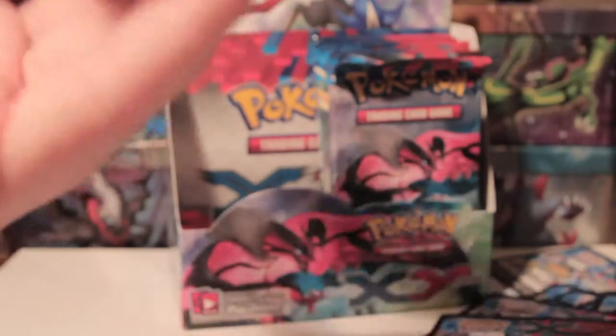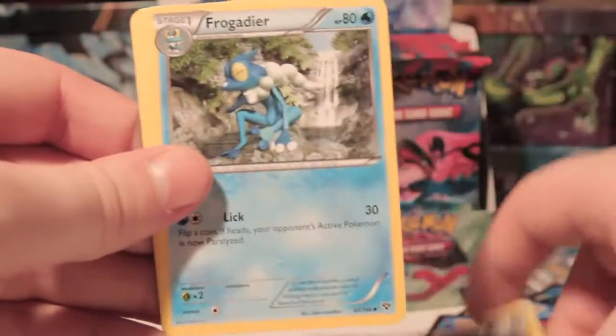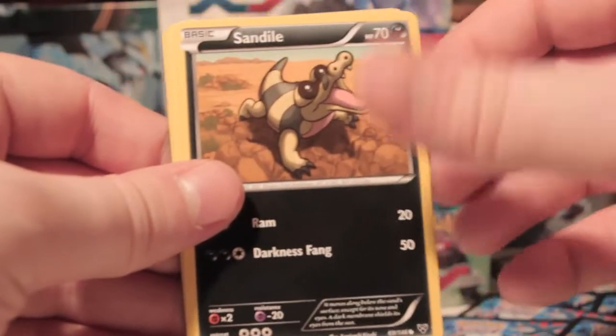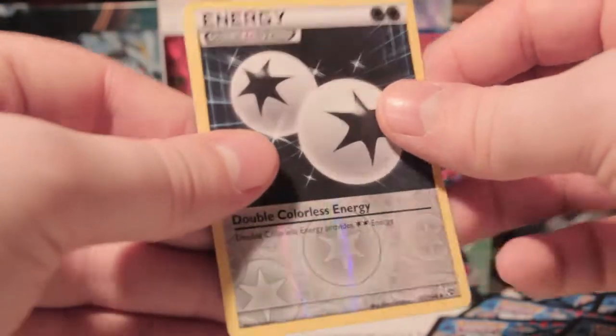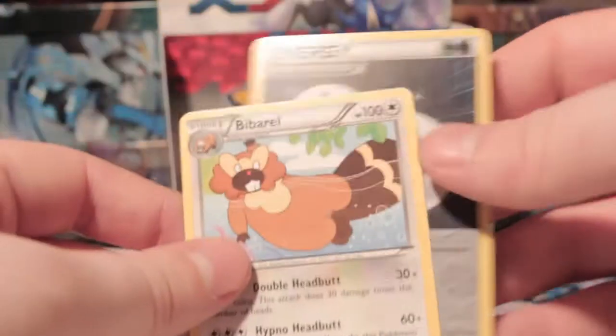So fingers crossed — last pack of this part. Called two EXs in this part, which is crazy. Alright, we've got Max Revive, Inkay, Frogadier, Froakie, Bunnelby, Sandile, Voltorb, Skiddo, Reverse DCE — which looks awesome, that looks so cool — and a Bibarel Rare, which is poop. Got nine packs left and hopefully they're not all crap.